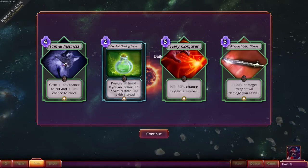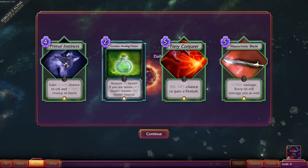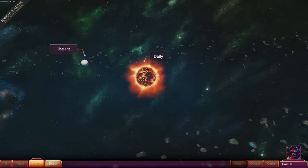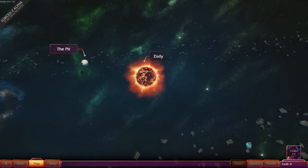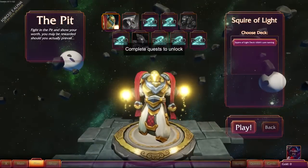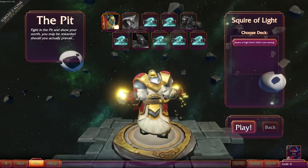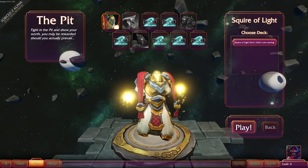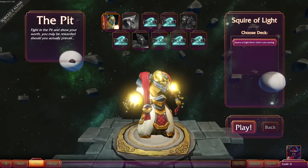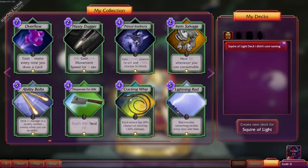We just bought a bunch more cards. Let's go to the pit. Did I unlock this guy yet? Nope. So I assume I'm gonna have to unlock more. I don't know if this guy has a face — oh, he has a helmet. It's just too bright. Now, can I edit this deck? Cards. My decks. Okay, here's how we edit our decks.